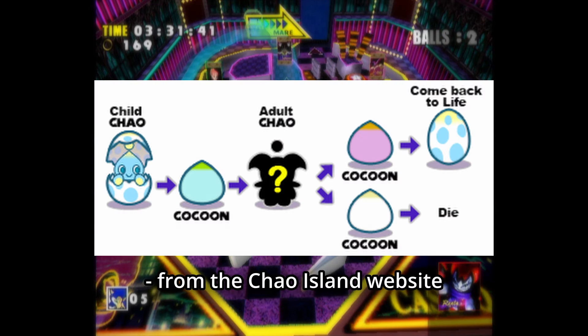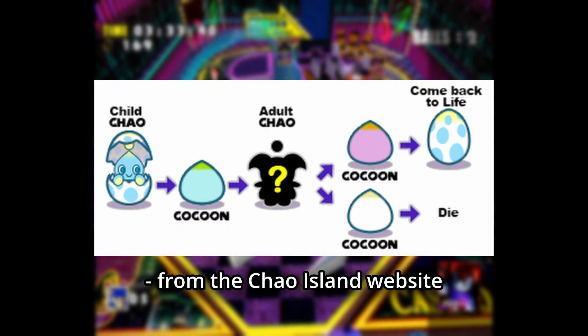Lifespan and magnitude. If you've raised multiple Chao to the point of death or reincarnation, you might have noticed that some get there a little quicker than others — and that lifespan stat is the reason why.